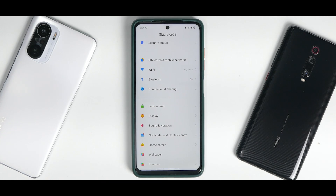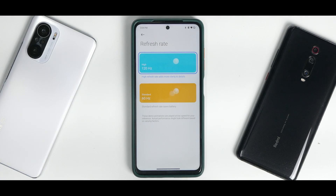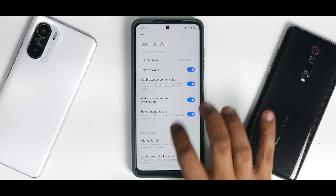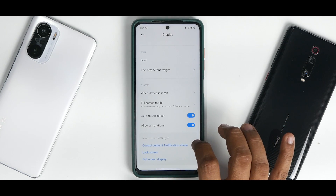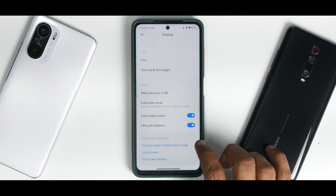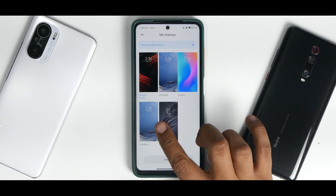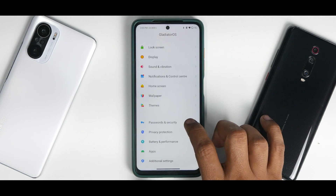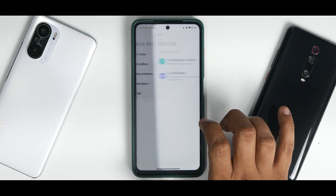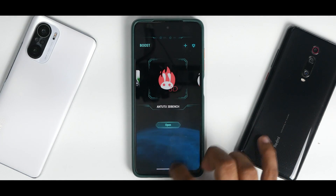The moment you boot into this ROM it is extremely smooth. I've enabled 120 Hz in Display > Refresh Rate, but it works butter-smooth on 60 Hz as well — it's a real treat at 120 Hz. In Display you have all the usual features: the new control center, connection speed display, battery percentage next to the icon, lock screen customizations, full-screen display, themes with a ton of options available, and the ability to install additional themes. In Password and Security, fingerprint unlock and face unlock are working absolutely fine.